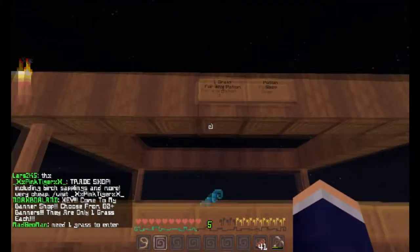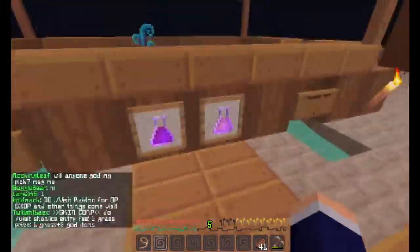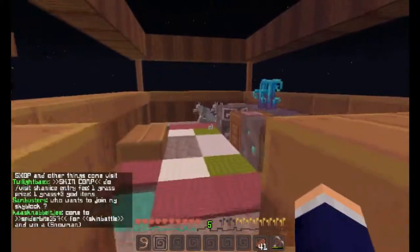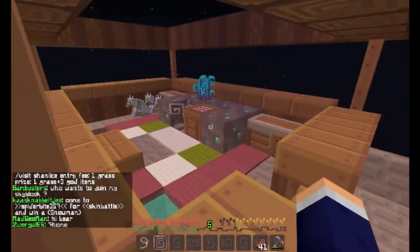Over here is a potion shop — it's one grass for any potion, and there are some potions in here. You pay your grass bucks here and you receive your potions here. This is actually the staff part where all the staff goes in.